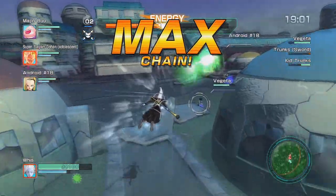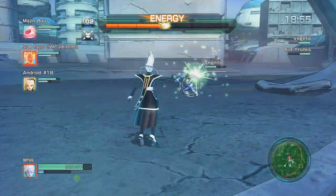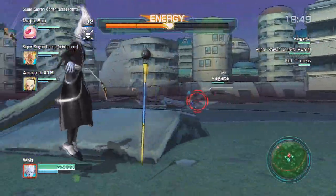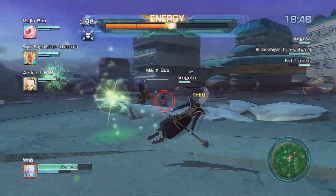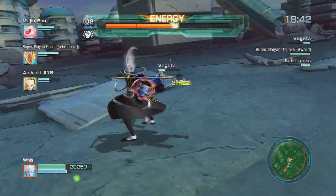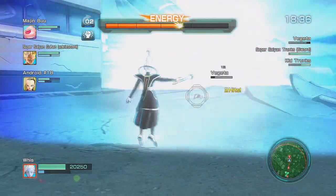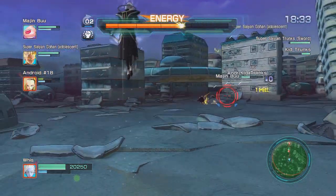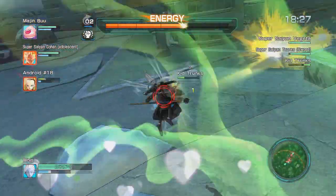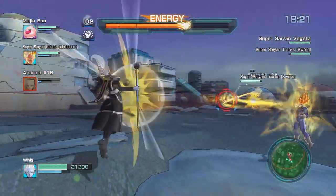I was waiting for my team to join in and mashing the right directional pad button, which tells my teammates to focus one person. Since I'm focusing Vegeta, we should all be focusing Vegeta. If anybody throws just one punch or one key blast at him, I can get close and start wailing on him. But since Whist doesn't have a gap closer, I have to rely on AI teammates who weren't listening to my commands at all.